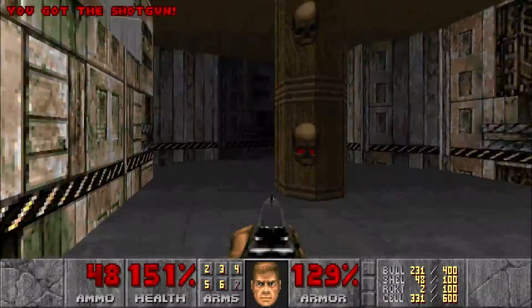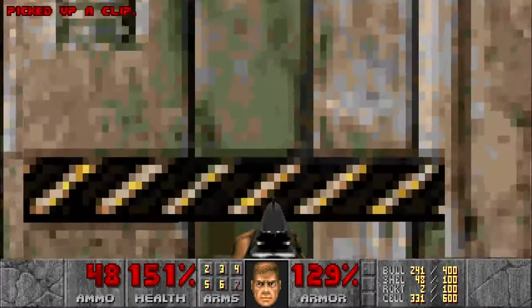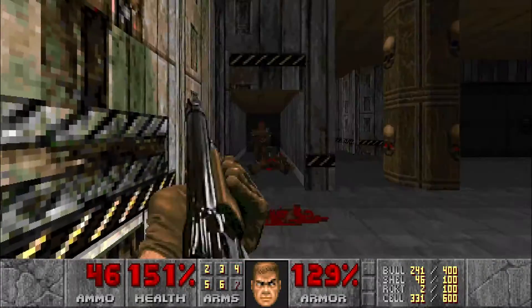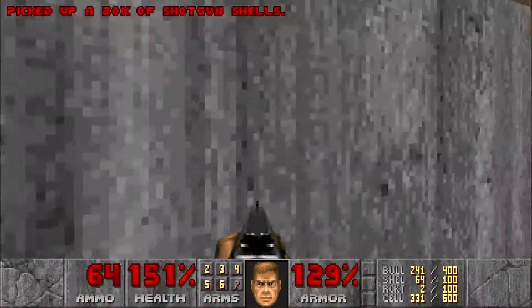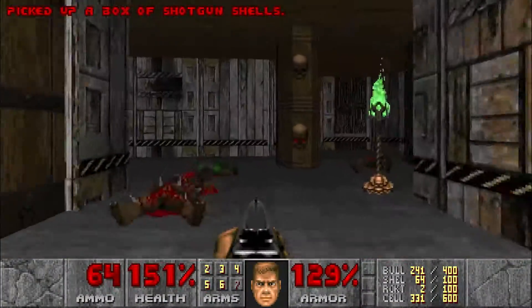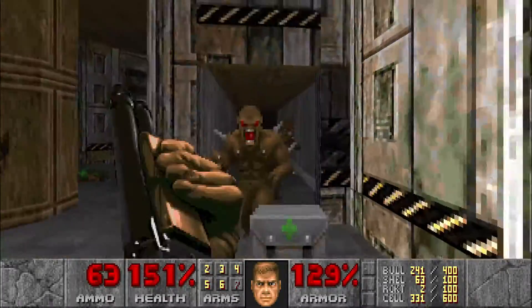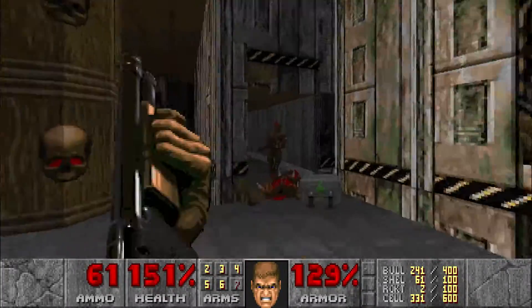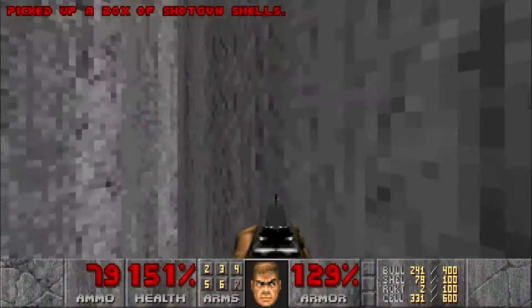Starting off with secrets, there are ten secrets on this map. The first one is over here — if you walk up against this wall it raises, with some imps inside. Kill them, there's a box of shotgun shells. You're gonna see a lot of shotgun shell boxes in this stage. On the other side is the same thing: three imps, hidden room, box of shells.